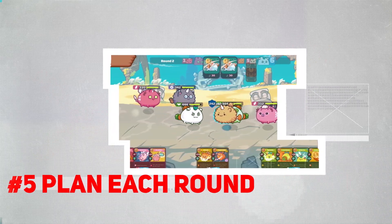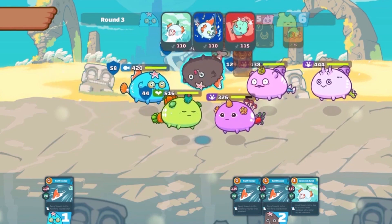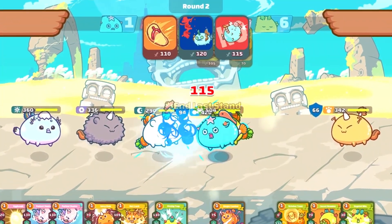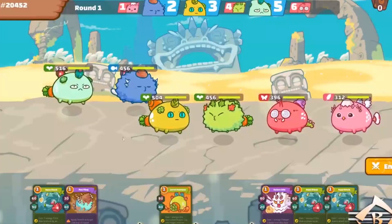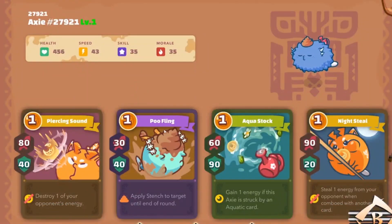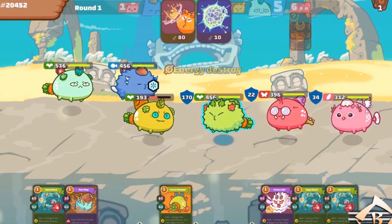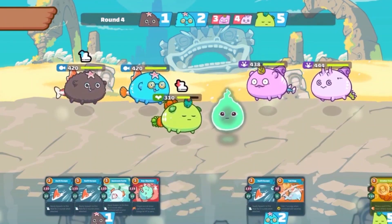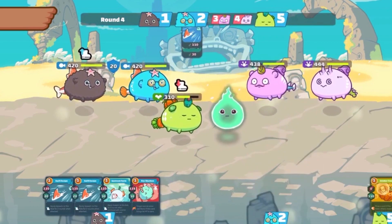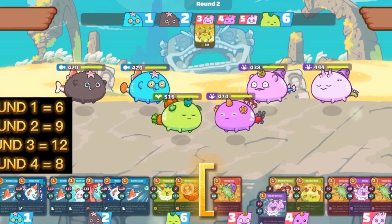Number 5: Plan Each Round. Assuming you can peek at your opponent's cards and moves, you can make your moves effectively. The turntable you see in the upper part will tell you which Axies will move first. Some players will put a full force attack if their Axie has the first turn, giving them the chance to wipe out one enemy Axie. It's sort of like a gamble, because you don't know what your opponent will do. Remember, you have a bit of time before the round begins — you can't change your Axie's formation and cards once they're set, so plan ahead.